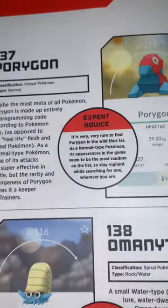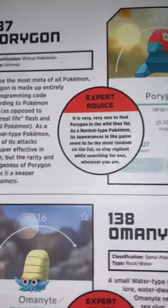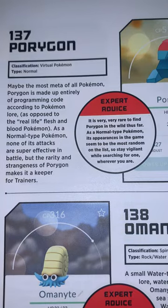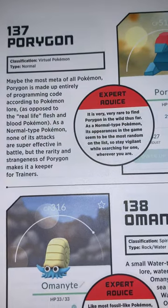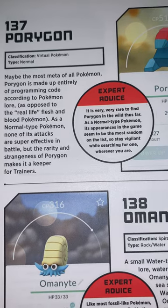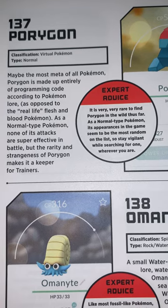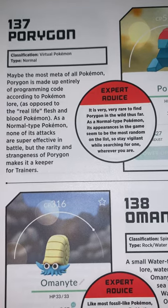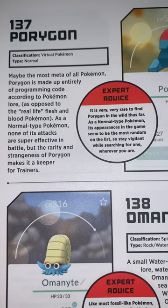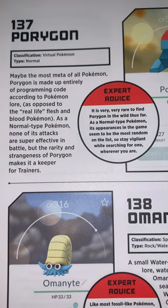We have Porygon, HP is 62. Classification: Virtual Pokémon, type Normal. Maybe the most meta of all Pokémon, Porygon is made entirely of programming code according to Pokémon lore, as opposed to real-life flesh-and-blood Pokémon. As a Normal-type Pokémon, none of its attacks are super effective in battle, but the rarity and strangeness of Porygon makes it a keeper for trainers.